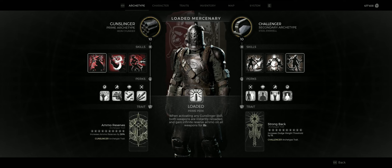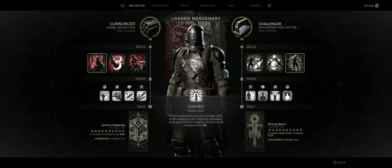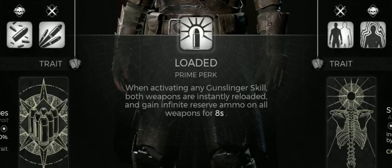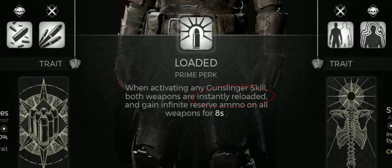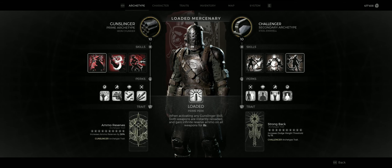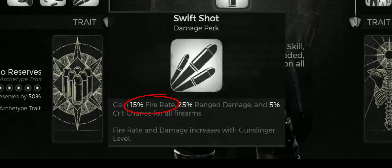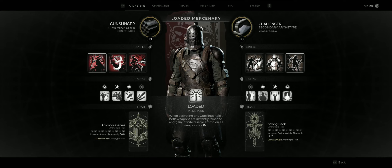So let's now have a closer look at the build. As you may have perceived, we are going to use the Gunslinger and the Challenger archetypes. I really love the Loaded Prime perk, as it just reloads both of your guns and gives you infinite ammo for 8 seconds. With Swift Shot, we gain 15% fire rate, 25% ranged damage, and 5% critical chance. As we are aiming for as much fire rate as we can, this is a must-have.